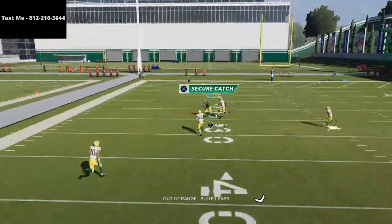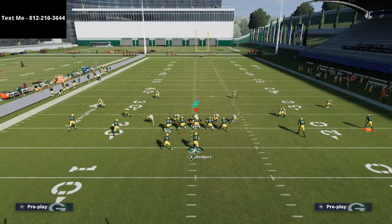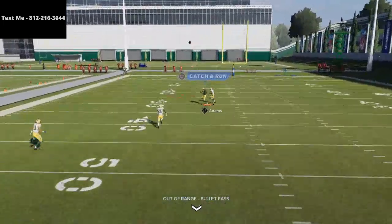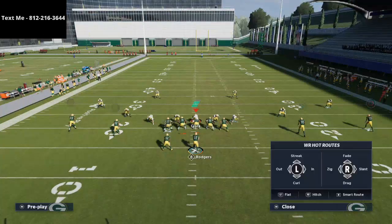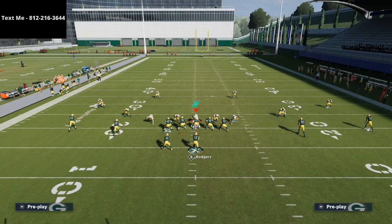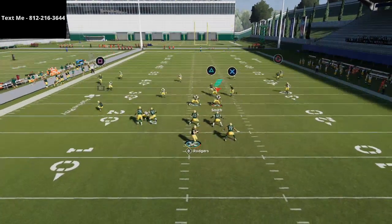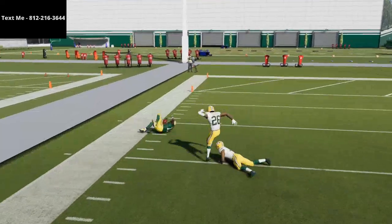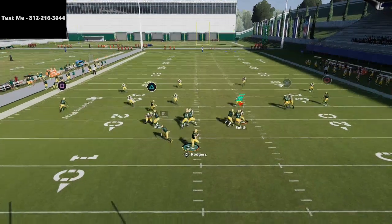As you can see, it does destroy Cover 4 over the top. You don't actually have to slant Mercedes Lewis, Shepherd, or anybody — I just do it because it gives you a little bit of extra success. You'll see the safety kind of runs with them a little bit when you don't use slants. I'd say throw one receiver on a slant, as long as it's not Davante Adams. When I say hard left, I'm throwing at nine o'clock and holding the joystick in that direction after you throw.